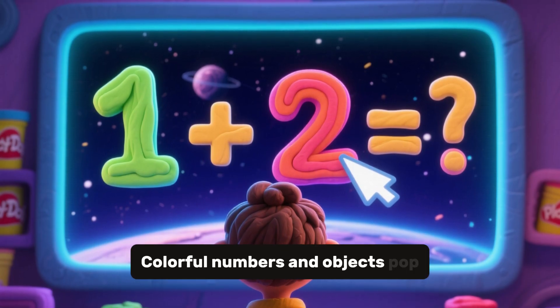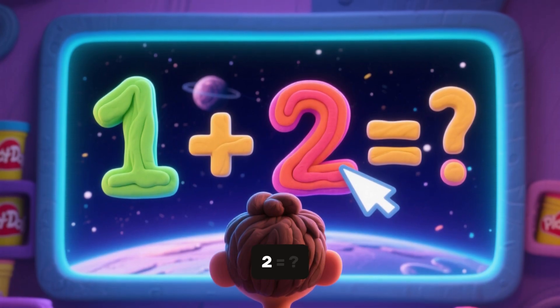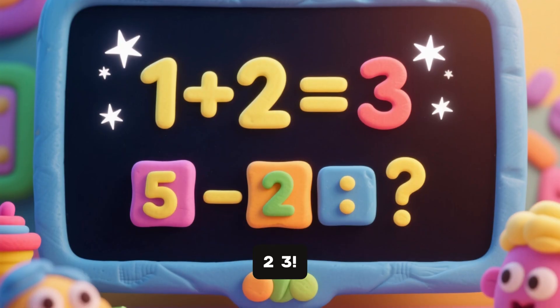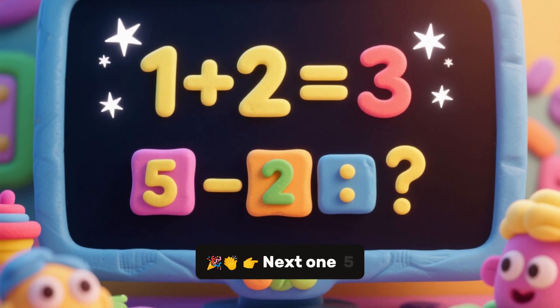Colorful numbers and objects pop up on screen. First question: 1 plus 2 equals... Count with me! 1, 2, 3 — yes! The answer is 3. Next one.